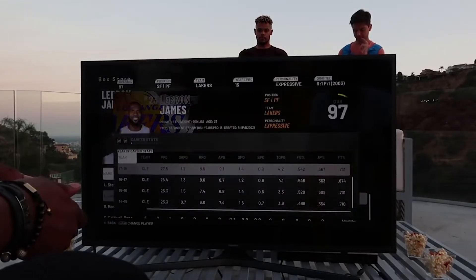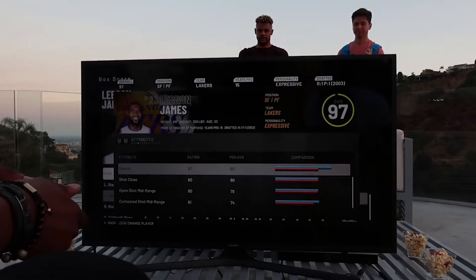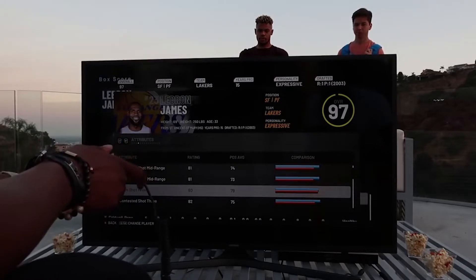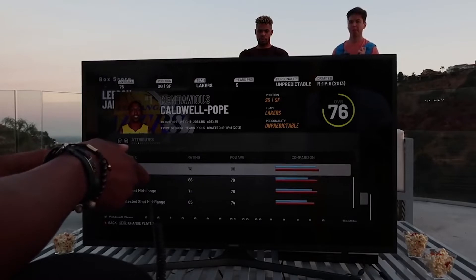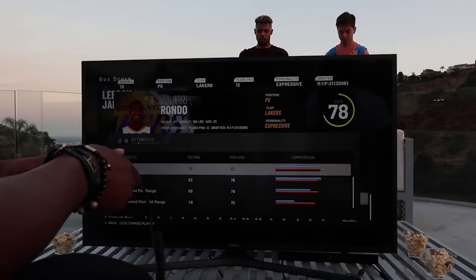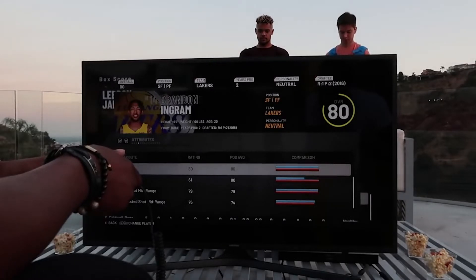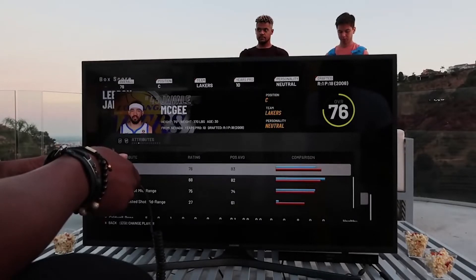They're going to check out a few of the badges and their open shot threes, trying to get a good idea of what these players' ratings and abilities are. LeBron is probably the best player in the game at a 97. Kentavious Caldwell-Pope is a 76, Rondo is a 76, Ingram is an 80, Kuzma is around a 79, Lonzo is a 78, and JaVale is a 76.